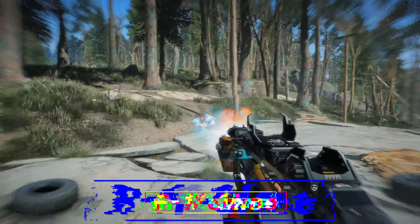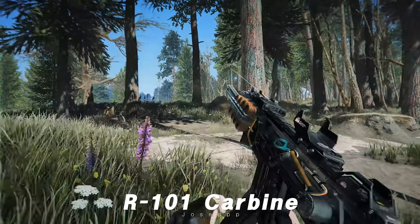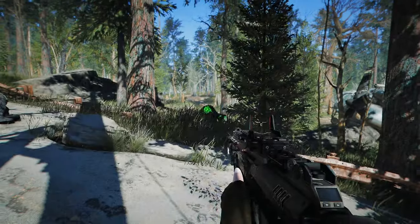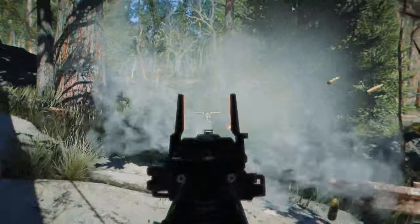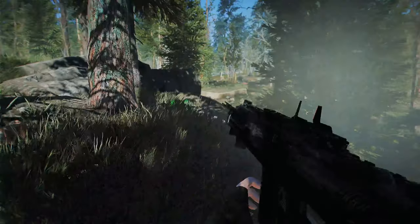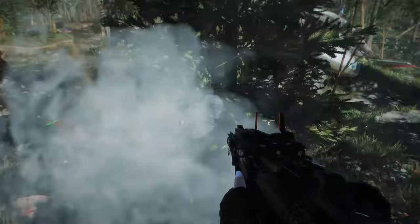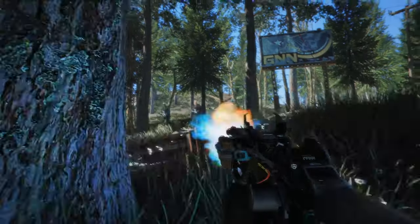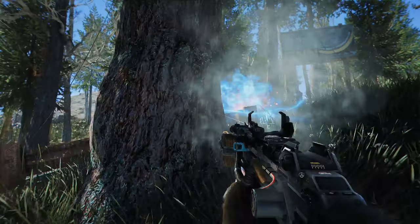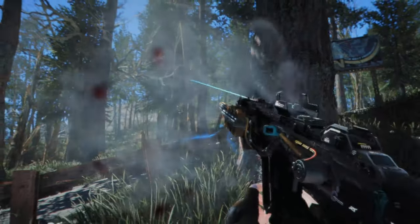Next up is the R101 Carbine. Originally featured in the game Titanfall, this rifle is well-suited for mid-range combat. Its overall appearance, including the sight, gives off a futuristic vibe. The recoil of the gun is relatively low and the sound it produces is decent. With modifications, it can use Gauss rifle ammo. The blue laser sight adds a unique touch to its design, making it a stylish rifle.